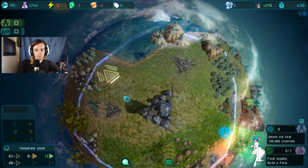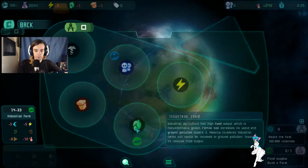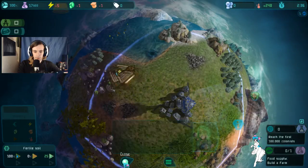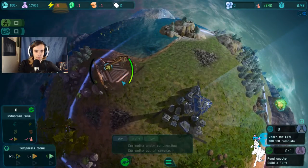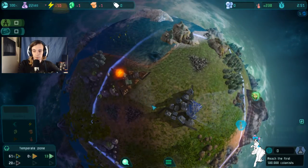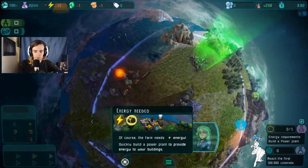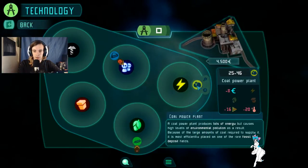I'm going to stick it there. The farm needs energy - quickly build a power plant to provide energy to your buildings. I'm going to presume this is a coal one. You can see the borders of your colony - your buildings and city districts can only be built within this area. These fields are rich in fossil resources and nearby coal power plants are more productive. With enough energy, the food production is working.